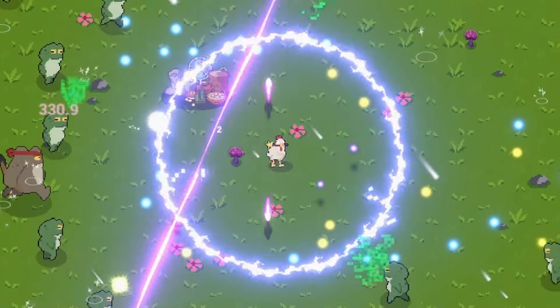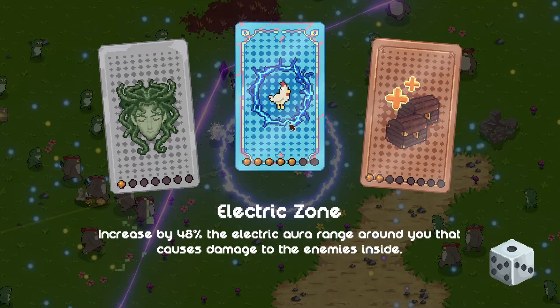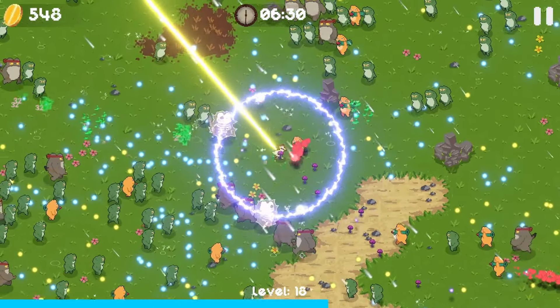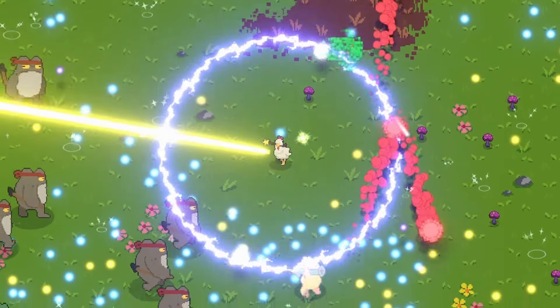We can get a big AOE zone happening - maybe that'll take them out even faster as we're moving around the map. There's a laser here - it just hurt me when I tried to walk through it, which in hindsight makes sense. Another electric zone. We're just one upgrade away from maxing out that electric zone upgrade.